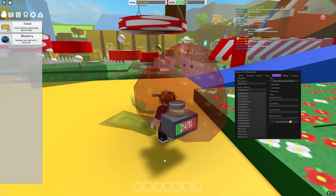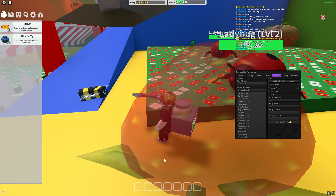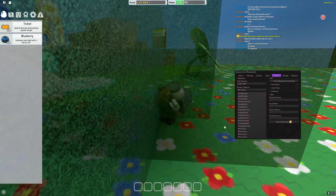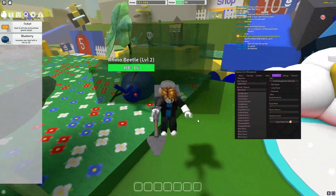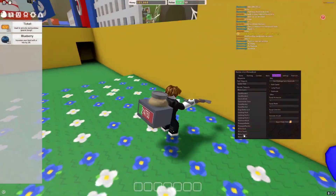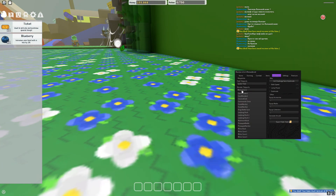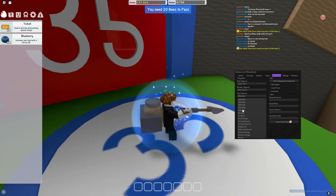I don't really have a weapon so I can't fight the ladybug. There's a huge spider — let's get out of there. There's also a rhino or beetle. I've just died because I don't really have much to fight with, but you can pretty much see the point of the teleport feature.